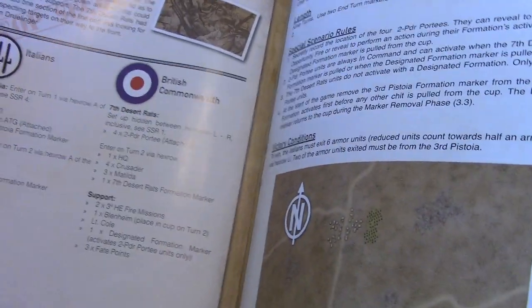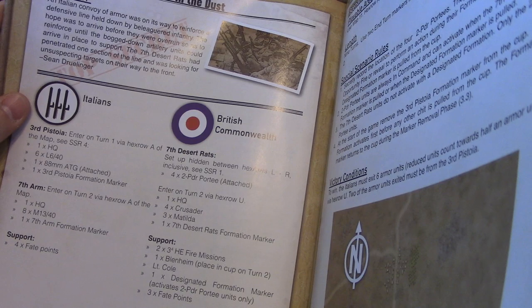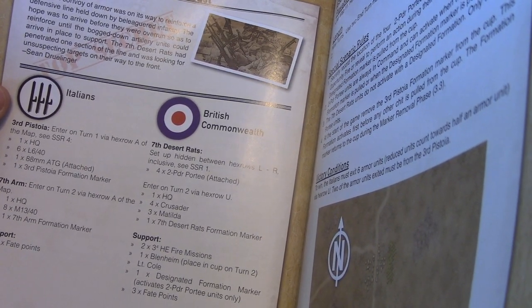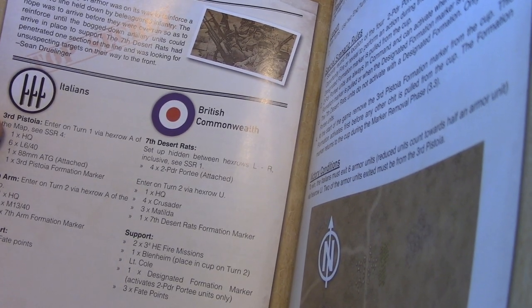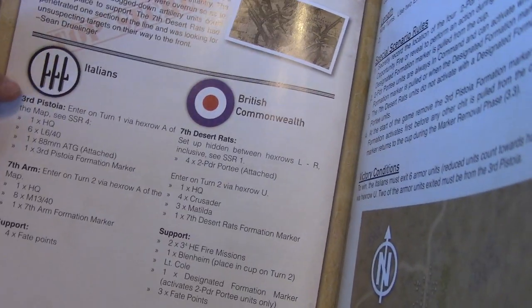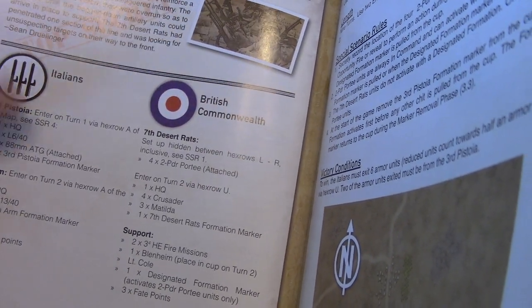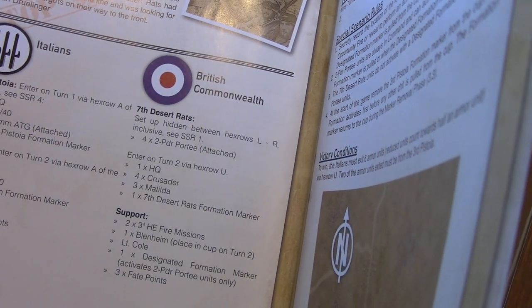Part of setup is your scenario. This is probably scenario three out of the book, Rats in the Dust. An Italian convoy of armor was on its way to reinforce a defensive line held by beleaguered infantry, hoping to arrive before they were overrun, so as to reinforce until the bogged-down artillery units could arrive. The 7th Desert Rats had penetrated one section of the line and were looking for unsuspecting targets on their way to the front. This will be Italians versus the British Commonwealth — the 3rd Pistoia and the 7th Armor for the Italians, and the 7th Desert Rats with jeeps and attached anti-tank guns plus some support for the British.